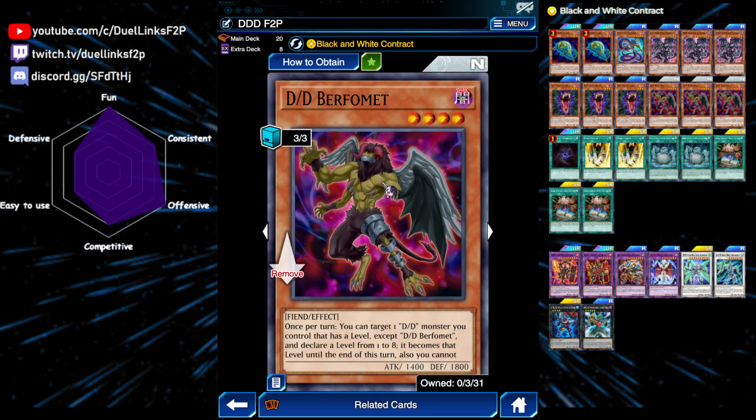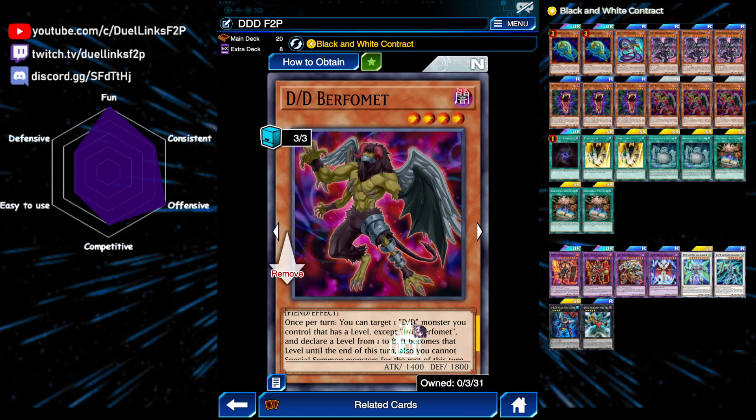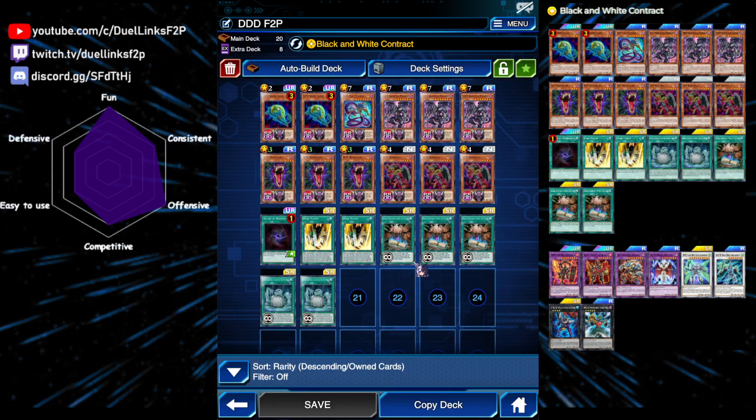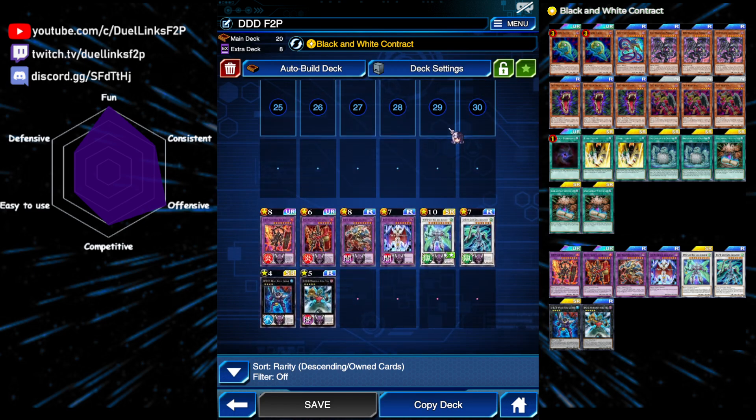Next is our main Xyz enabling monster: DDD Aburfmit. This card is a level 4, which can once per turn target another DDD monster except for itself and change its level from 1 to 8. And also it locks you into DD monsters, which is fine because we're only playing DD monsters anyway.